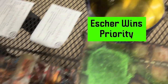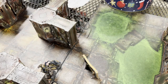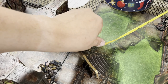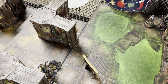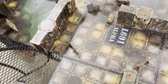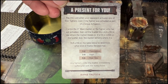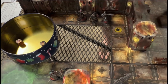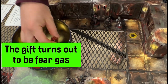The battle begins! Escher wins the first priority roll and chooses to move up two matriarchs. Orlok activates his road boss, wrecker, and arms master. But Vansar has a surprise — he uses the Present For You tactics card, causing a random explosion to scatter off the activating fighter. It doesn't scatter, and the explosion turns out to be fear gas.